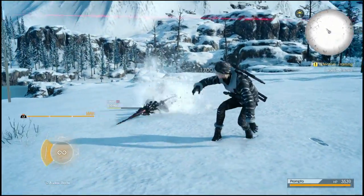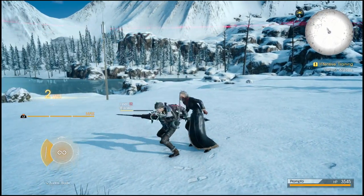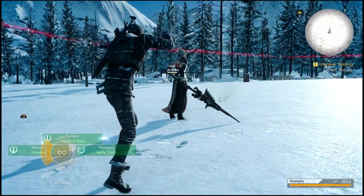There you go — you can see I shot her out of the sky there and did a counter-attack on her. Now she's on the ground and we've got a few chances for the melee attack, and then we follow up with the crack shots which are going to do quite a bit of damage.